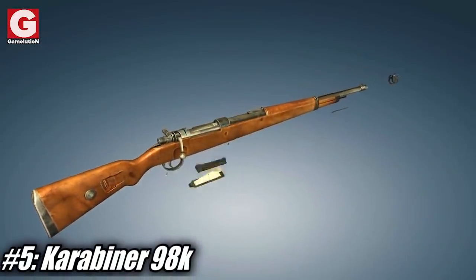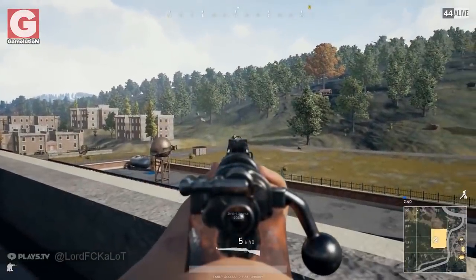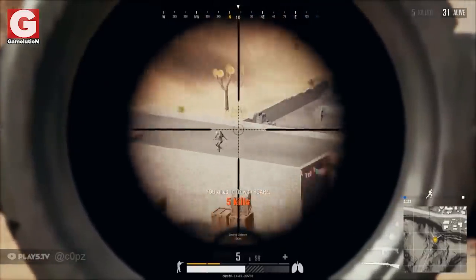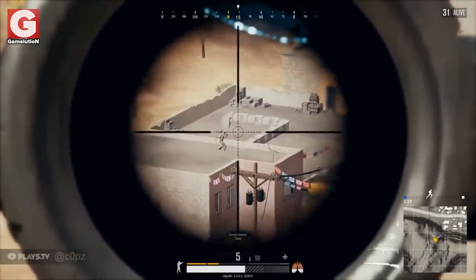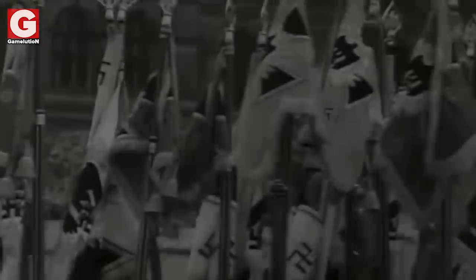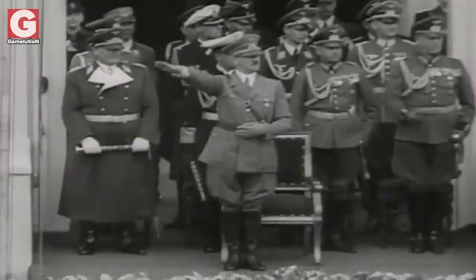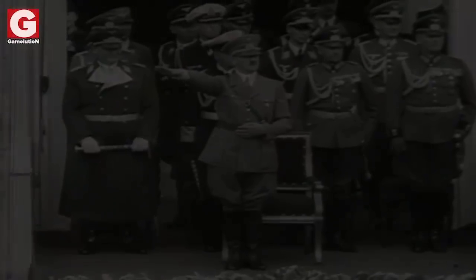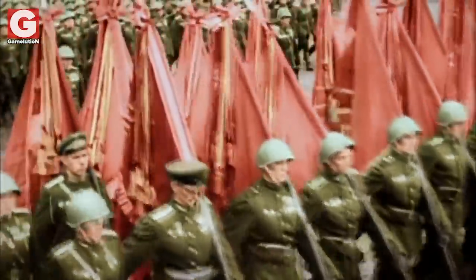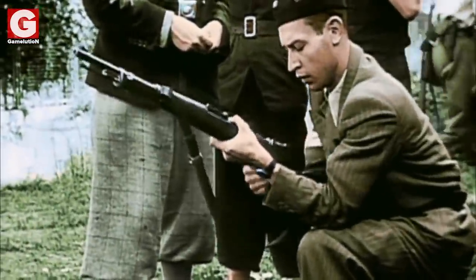Number 5 – The Karabiner 98K. It can be said that this is the second most highly sought weapon for snipers because of its ability to deal fatal damage against players wearing level 2 helmets or below. The Kar98K was introduced by German arms manufacturer Mauser in 1935 and was quickly adopted by the German Wehrmacht in World War II. Because of its reliability, great accuracy, and effectiveness, many allied forces including the Soviet Union and France used it in the years following the end of the war.